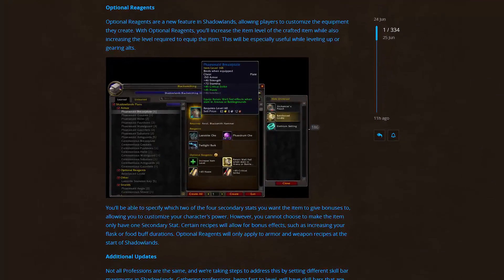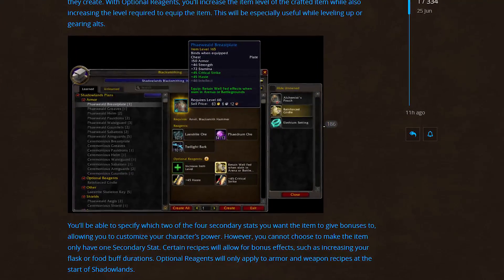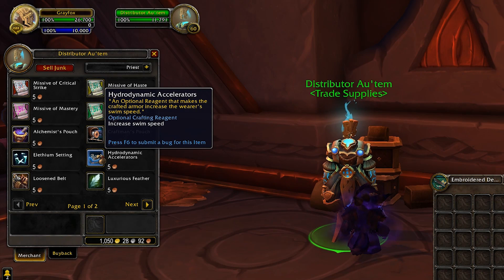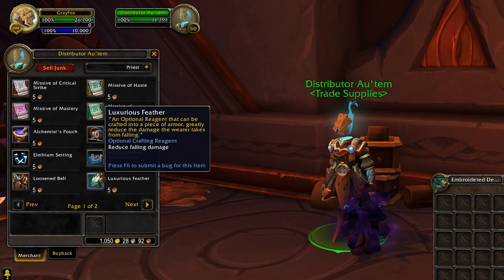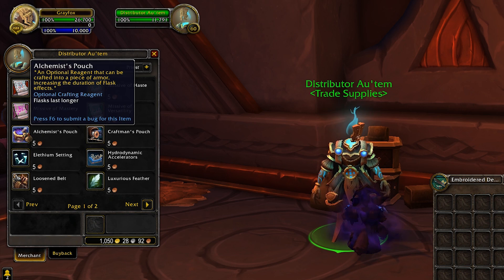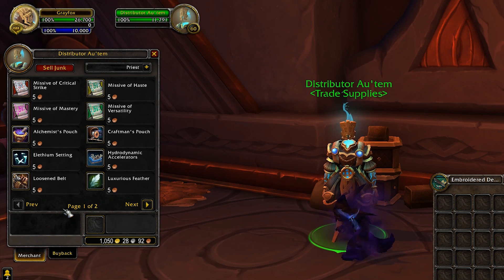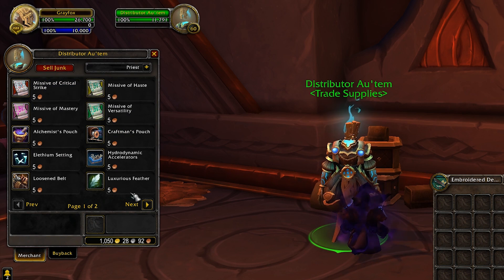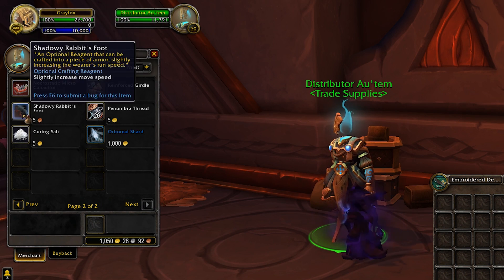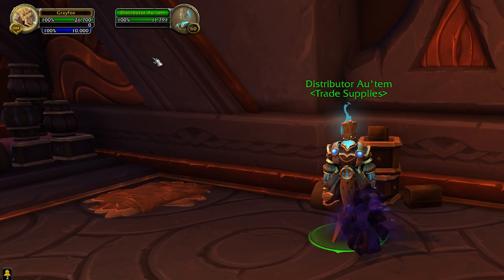One thing that disappointed me a little was the optional reagent system they had — things like an optional reagent to make you swim faster, add a socket, extend the duration of well-fed buffs, or reduce fall damage. There was even one that gave extra skill-ups while crafting. It's still referenced in a blue post and visible on the beta vendor, but they completely removed it from crafting. I don't know if it's coming back at any point, and that's honestly a shame because it was a really cool system.